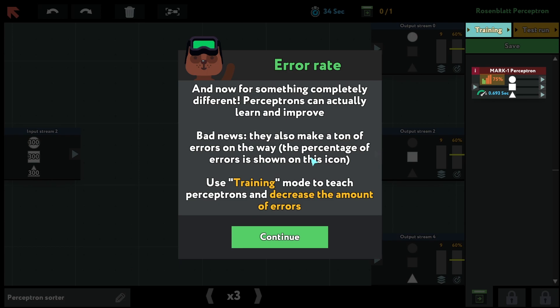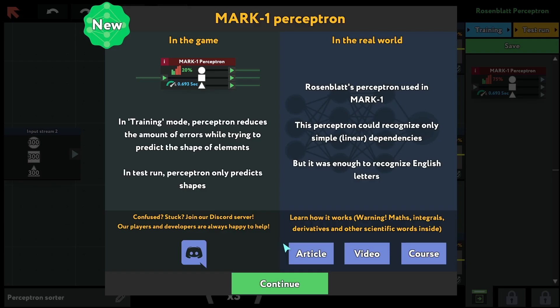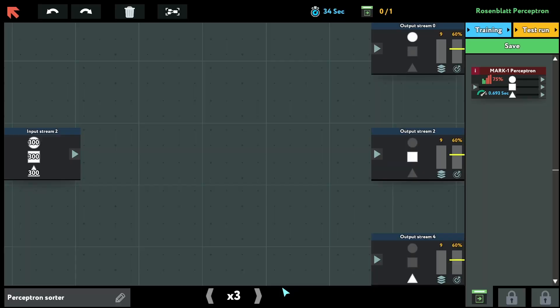Cut Overflow. Error rate — for something completely different: perceptrons can actually learn and improve, but bad news is they also make a ton of errors along the way. Use training mode to teach the perceptron and decrease the amount of errors. This thing learns from mistakes and makes fewer mistakes over time, but it still makes mistakes from time to time.